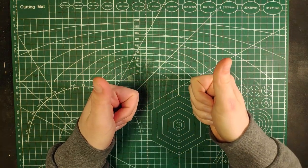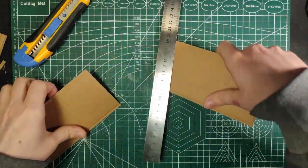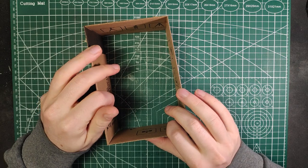The first thing we're going to do is cut and glue the cardboard to make the base structure of the house. For reference, my house is going to be 15x10x8cm.